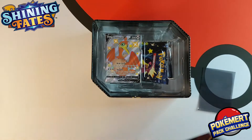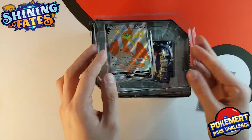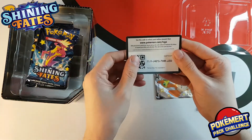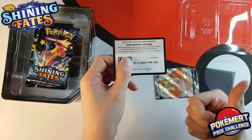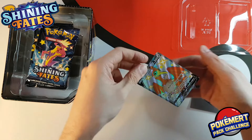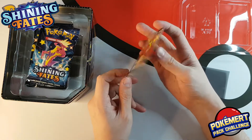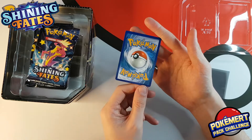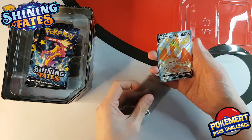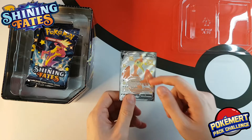I'm going to open up my Cramorant V tin. I've actually managed to secure one of every product for Shining Fates, and for the very first time on the channel, there is a Shining Fates code. Get yourself a Cramorant V promo. And there it is, our Cramorant V. It's a little bit top heavy, but the edge looks fine. A lot of people have been complaining about damage to their cards, but that actually looks in pretty good nick. We're going to sleeve him up immediately. And that's my Cramorant V.